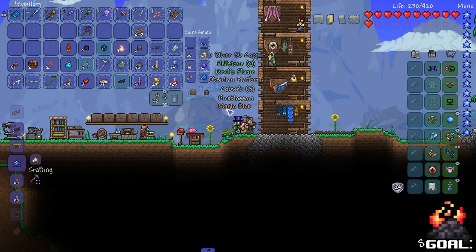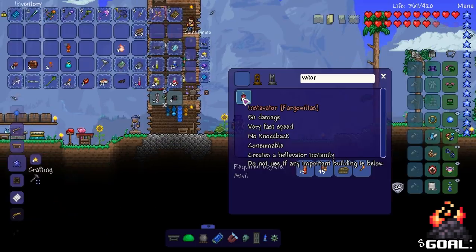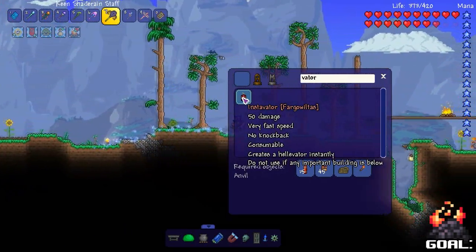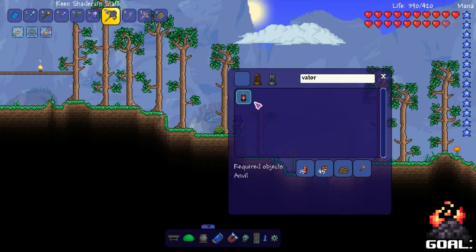Alright, let's see — anything? No, nothing. Well, that was a good quest so far. Alright, so to get back to hell, we're going to create an instavator, which pretty much makes a hellavator instantly.